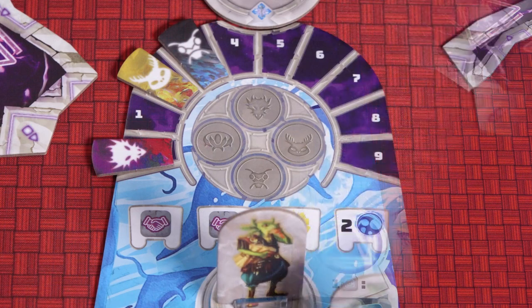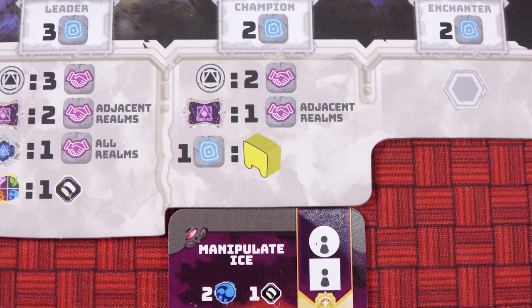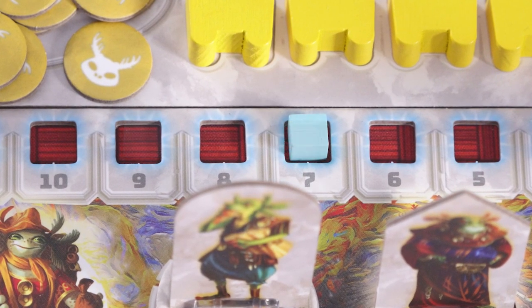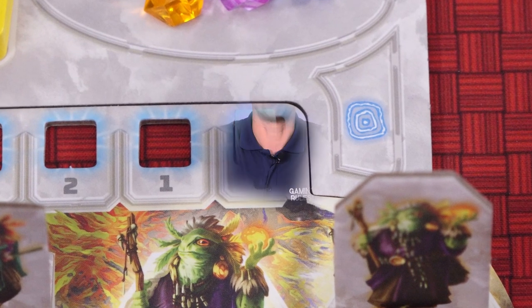Gates of Mara is played over four rounds during which players take turns placing one of their figures from their tribe onto either a realm space or the enchantment board, then activating a number of different abilities. Each time you place a figure in a realm you gain influence in that realm, and at the end of that round the players with the most influence stake a claim. When all players have passed the round ends, claims are staked, keys can be collected, objectives fulfilled, and then the game is set up for the next round. After four rounds the player with the most claims in a realm gets bonus points, as well as the players with the most keys, and the player with the most points wins.